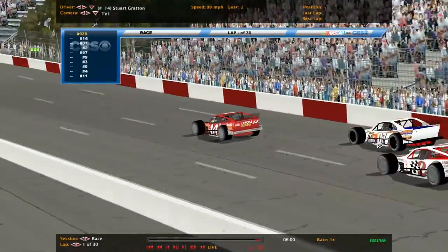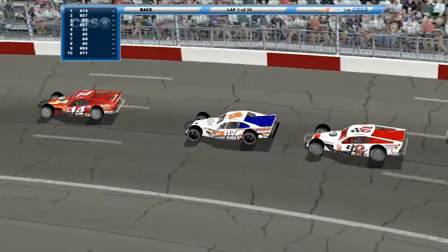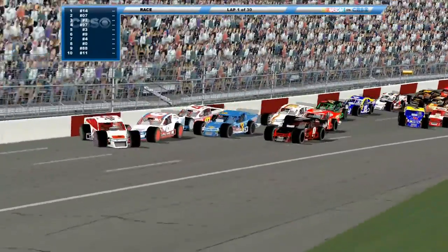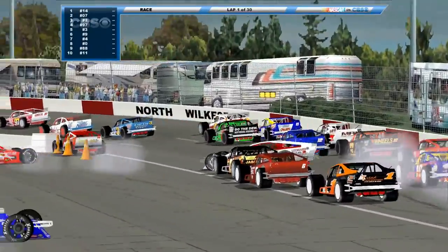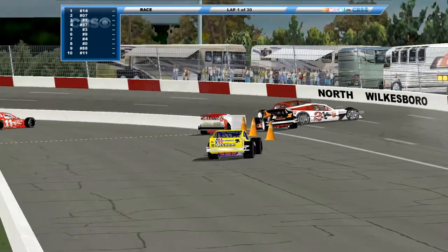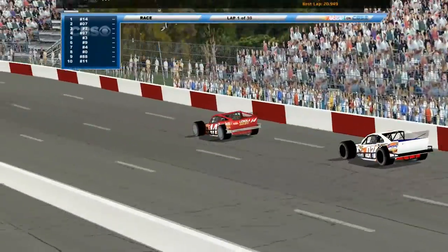Stuart gets a good jump. The 07 quickly moves to the inside. Three wide — contact right in front! Huge wreck.